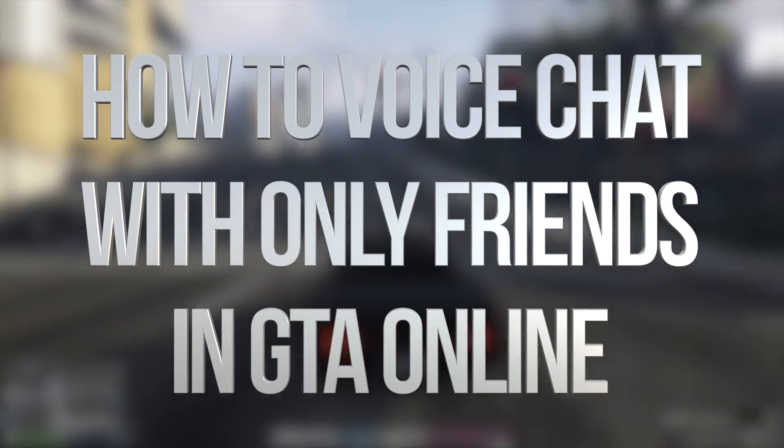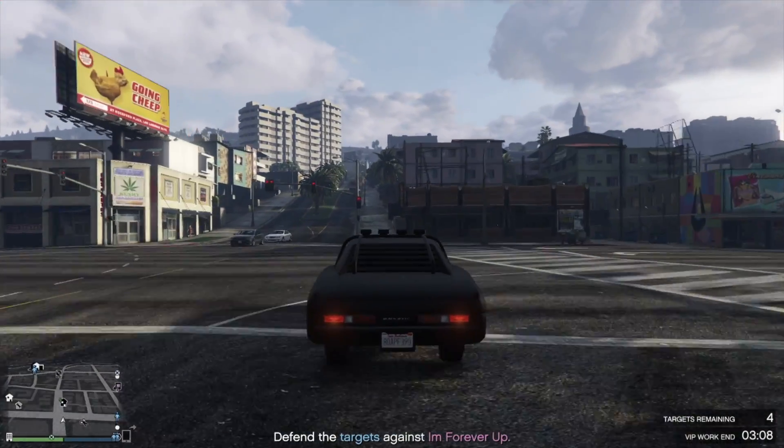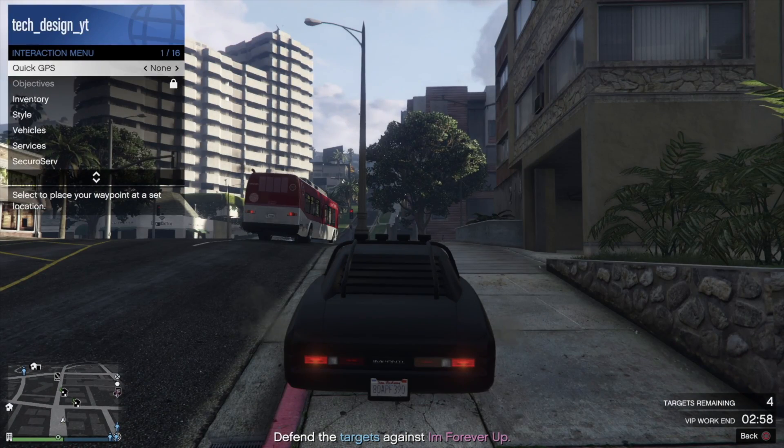Hey guys, if you want to mess around with your voice chat right here on GTA, there's a really quick way to do that. So on your touchpad right here on your controller, just hold it down and you will see this menu popping up on the left hand side.